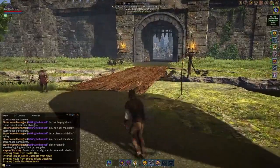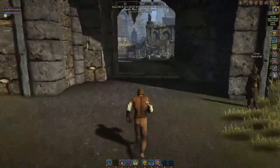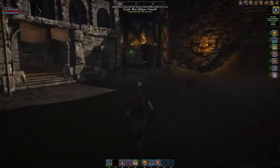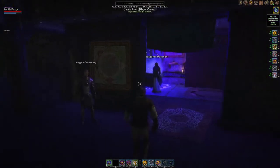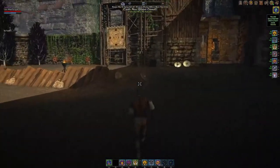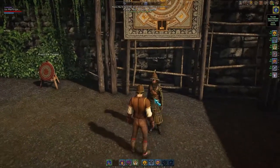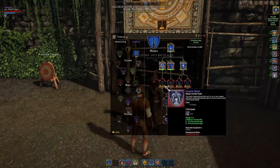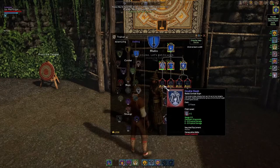Now we're going to run back over to where the trainer is. You want to come in and make a right — there's a reagents merchant here if you're doing magic — then straight up the road is the adventuring trainer. This guy can give you advanced training into the tier 2 stuff; he may be able to give you tier 3 and beyond, though I haven't checked yet, but he definitely can give you tier 2.